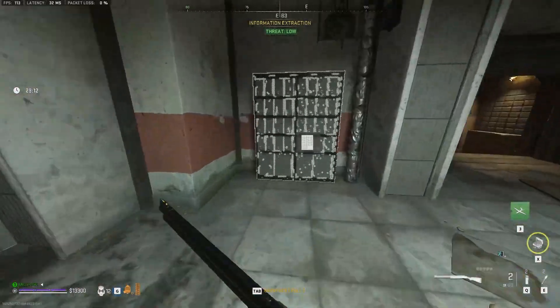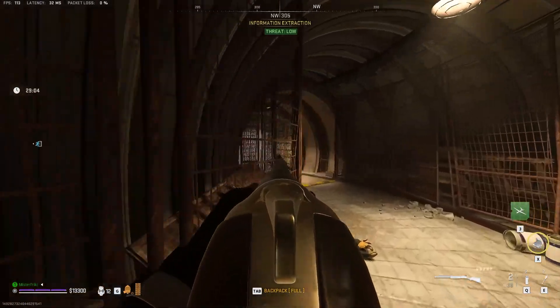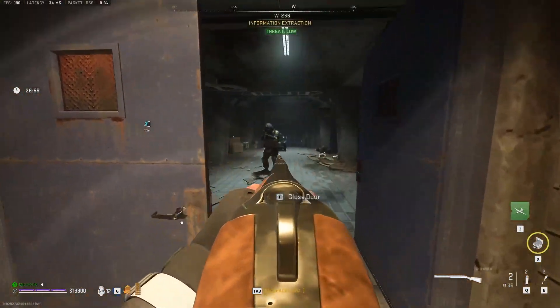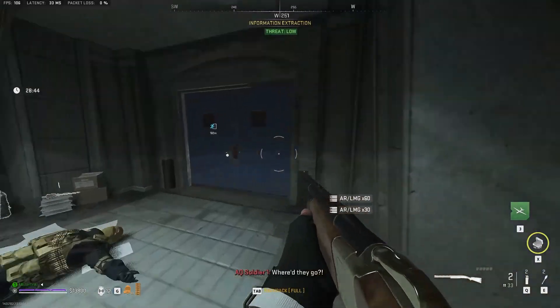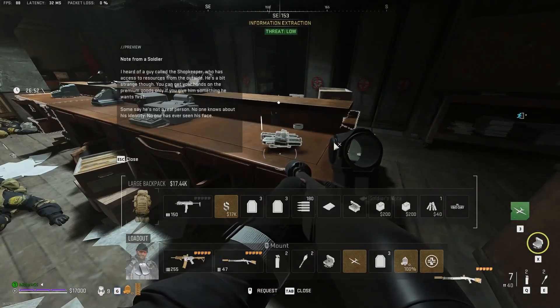When you enter the main room, make a right — we're heading for the first note. The first note you will come across is the Soldier's Note. You will need to clear a bunch of bots, so bring shotguns since it's usually a one-shot kill on the bots. Even one without any attachment will do just fine.